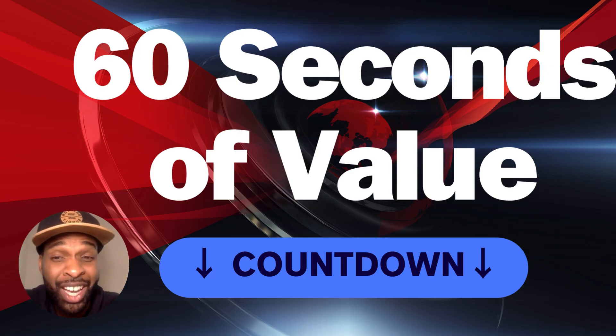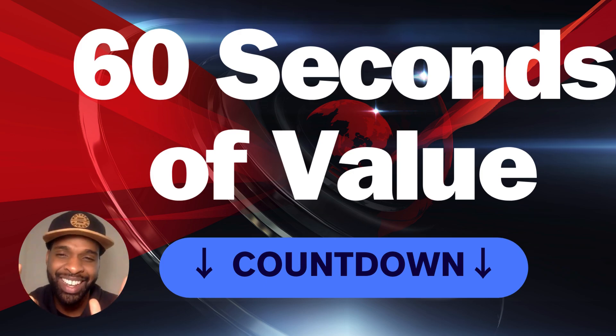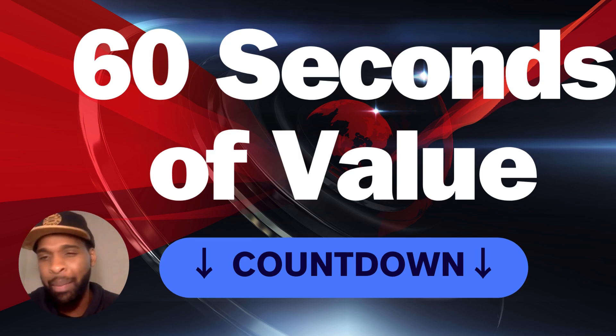Next up is 60 seconds of value. I will attempt to give you four cards — one card is from this Bloomburrow set, which I really like a lot. 60 seconds to discuss these four cards that you need to put in your deck. And just a quick note: Tinker — that blue spell — is banned in Commander, so forget it. 60 seconds starting... now.